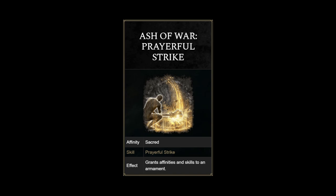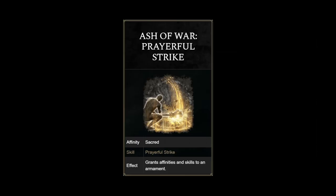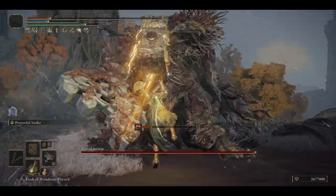Someone requested an easy to play PvE build that is still extremely effective. An example given was to use Royal Knight's Resolve with Power Stance colossal weapons to do jump attacks — very easy to play and quite effective most of the time too. As for my answer to this, it is to use the Ash of War: Prayerfall Strike. Those that know this weapon art probably already know how strong it is, and those that don't, I am here to introduce it in its full glory.